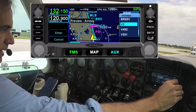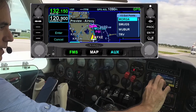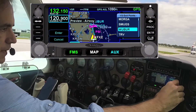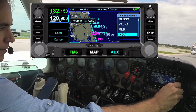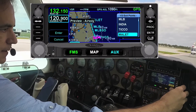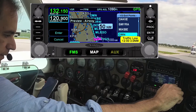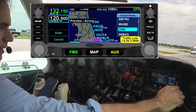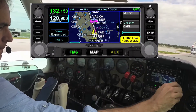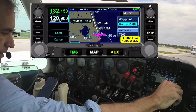I press the button again and tell it I want to go on an airway. I scroll down and find Victor 3, then select Victor 3. It asks where I want to get off this airway. As you scroll through, it draws the lines on the map. I want to get off at Omni, so I scroll down — the list is in order — until I find Omni, then select Enter on Omni.